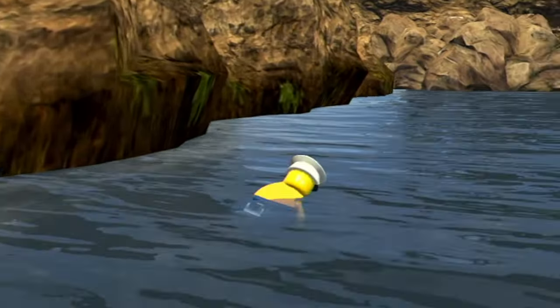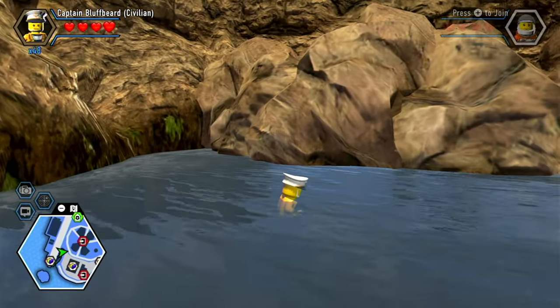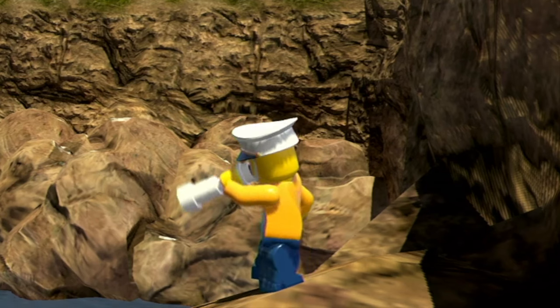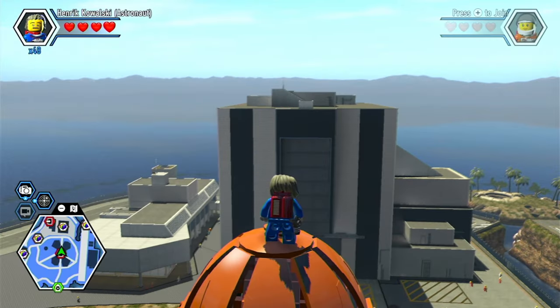Over yonder here at Apollo Island — or is it Apollo, I still don't know — we got this cool hidden area. It's almost like a little river that enters just briefly into the island. Can't have you drowning on me, Mr. Bluff Beard.